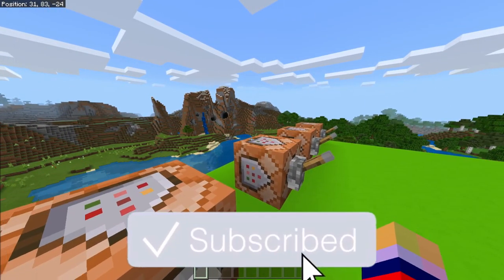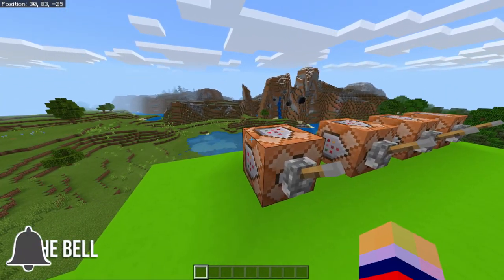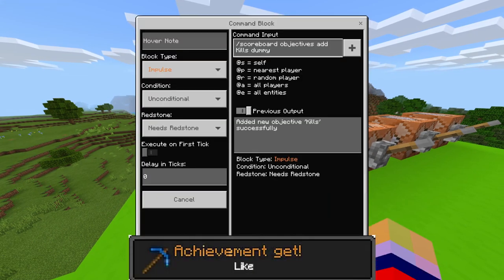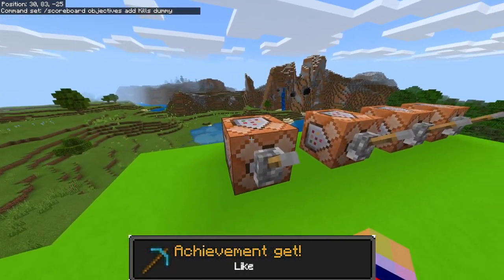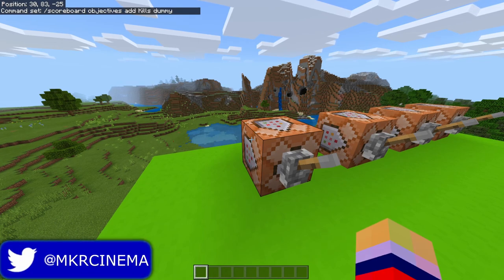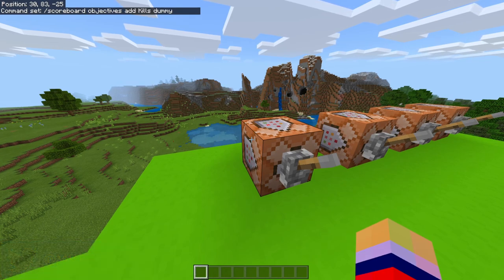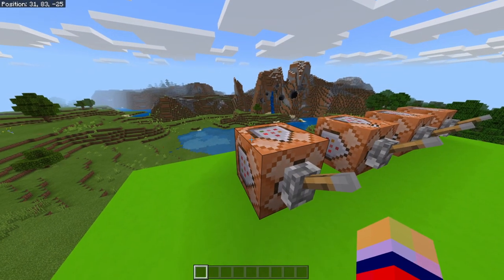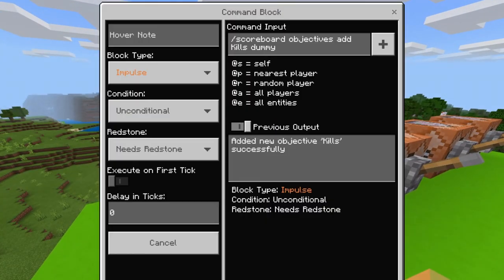The first thing we're going to do is set up the actual scoreboard. You're going to need command blocks to do this, so you'll have to go into creative mode or cheat yourself some command blocks. For the first command block, you're going to type the command: /scoreboard objectives add kills dummy. Make sure it is set to Impulse, Unconditional, and Needs Redstone.